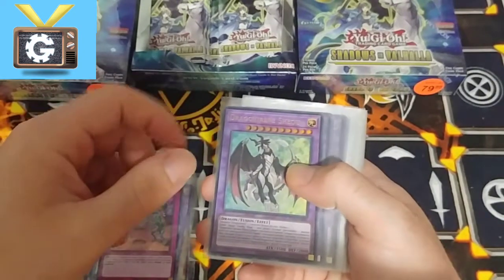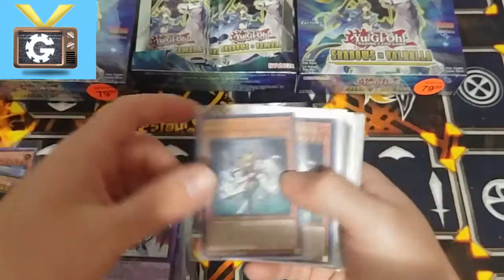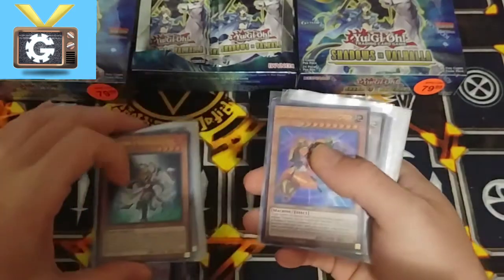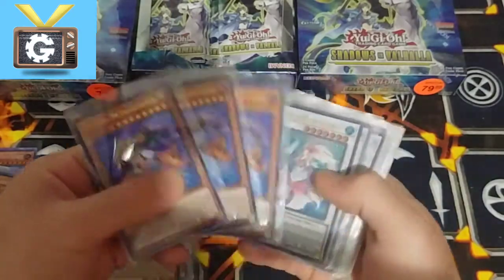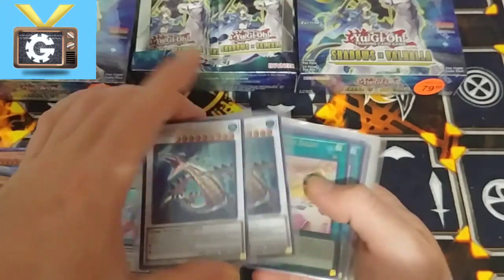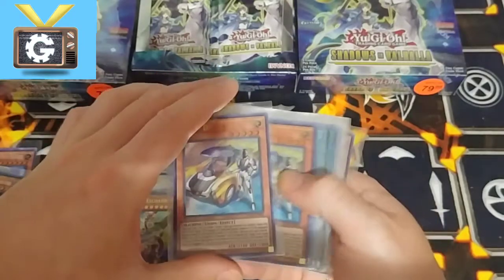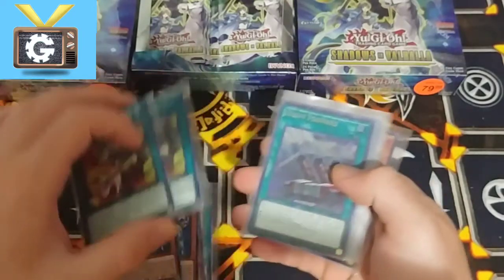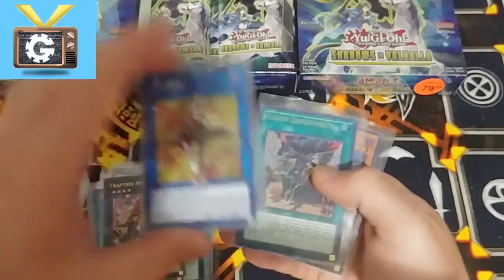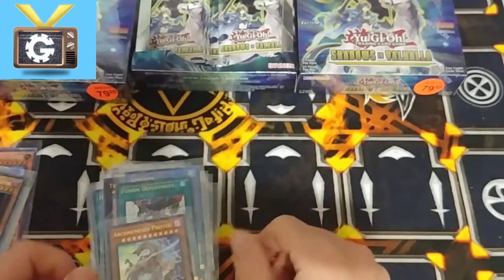Now let's get into the Ultras. We got five of the Dragon Maid, another five of — what are these guys called? — Generator Bosses, three Metal Crunches, three Divas, and then two each of several others. Then the ones: Trap Trick, Link Ross, Fusion, Deployment, and the last one — one Arc Nemesis.